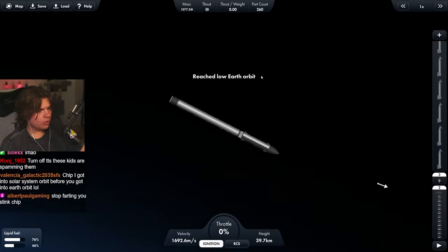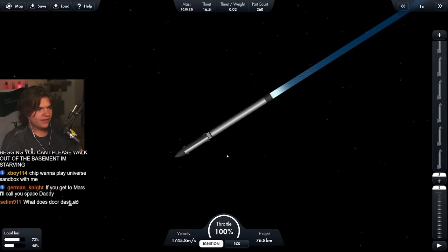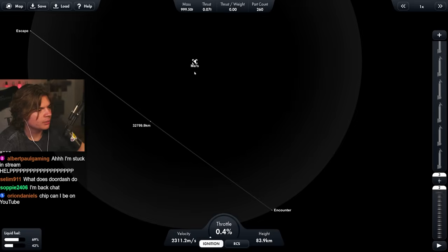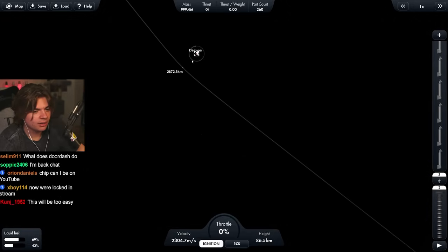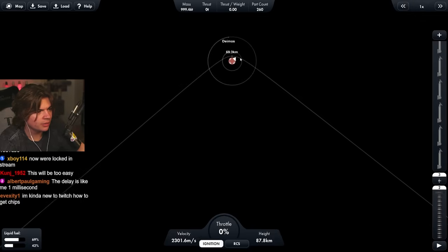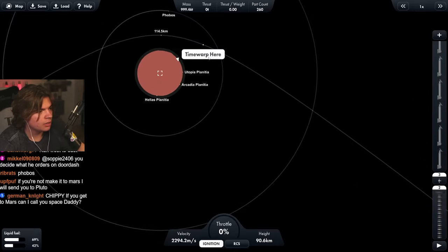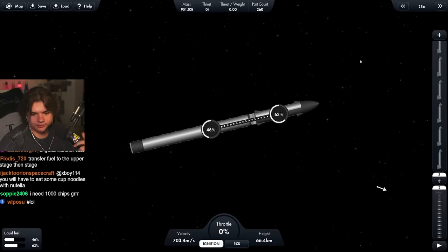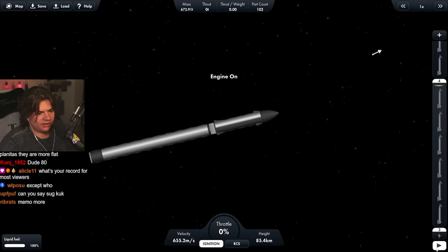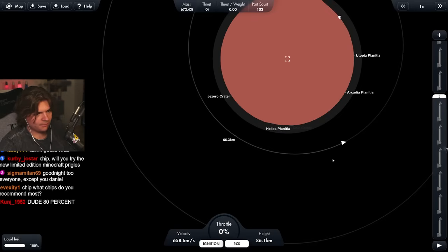Made it to low earth orbit, so now we're going to try to transfer to Mars. This is a pretty cool design - check that out. Someone said get into an east-to-west orbit. I'm going to trust you guys. Let's time warp - now on our way to Mars everybody. 'Transfer fuel to the second stage' - this is our landing stage. Let's go for the landing.